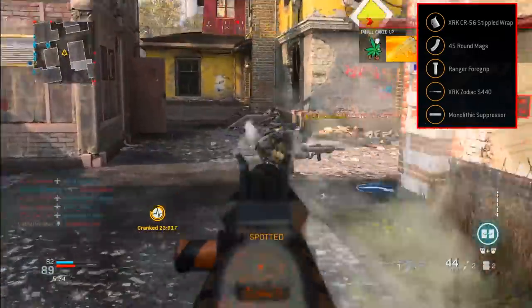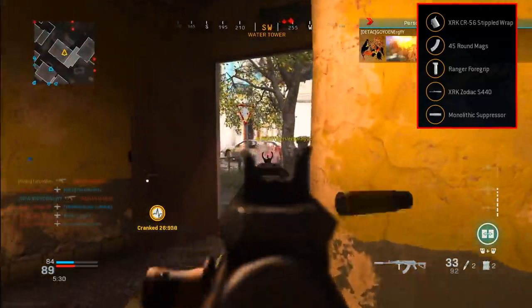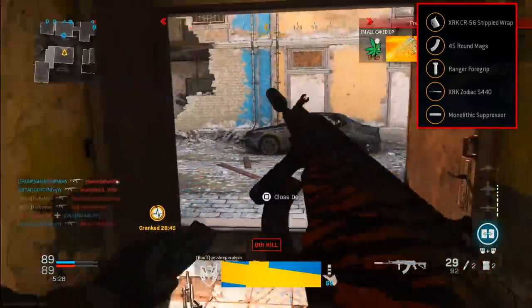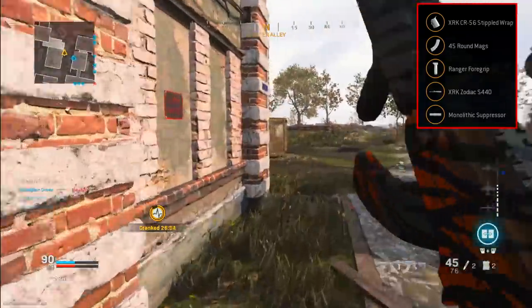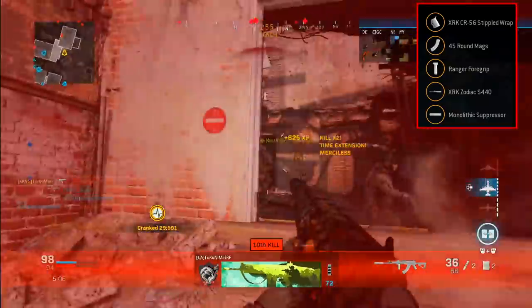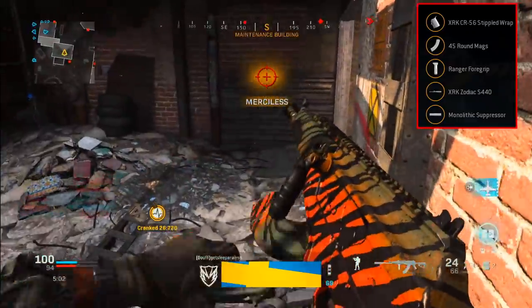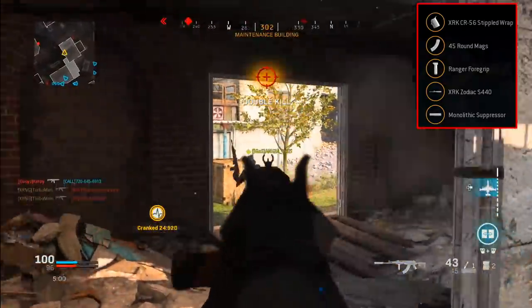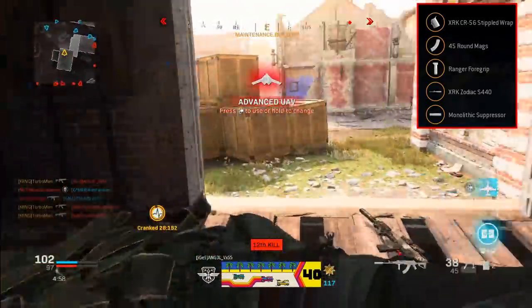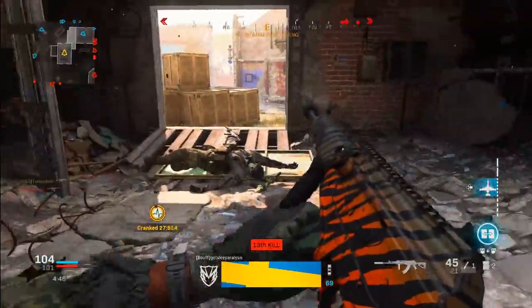For the rear grip, we're running the Stippled Wrap. For the ammunition, we're running 45-round magazines — if you're engaging at long range, you want as much ammo as possible in case you miss some shots. For the underbarrel, we're going to be running the Ranger Foregrip. This is the best underbarrel to tighten the bullet spread and reduce vertical recoil. The Ranger Foregrip combined with the Zodiac Barrel is going to give you the best results for no recoil when firing at long range.